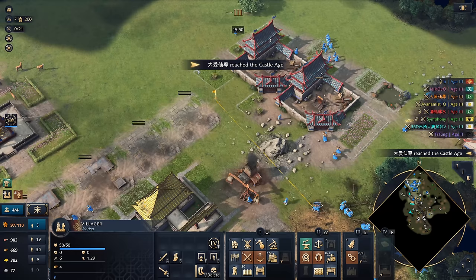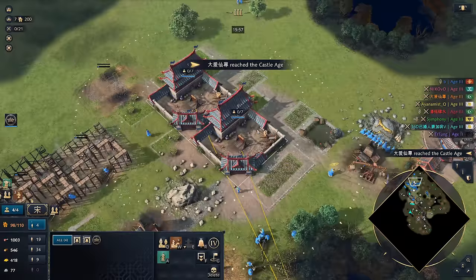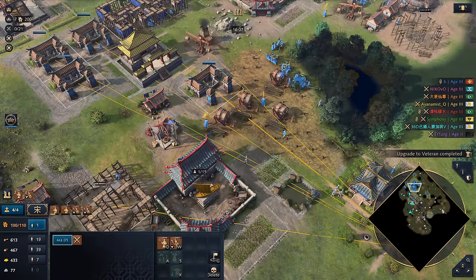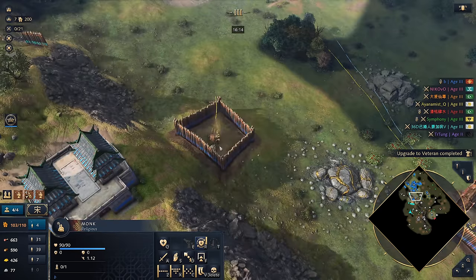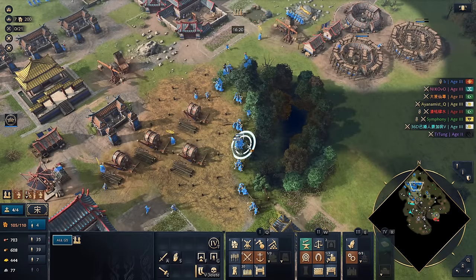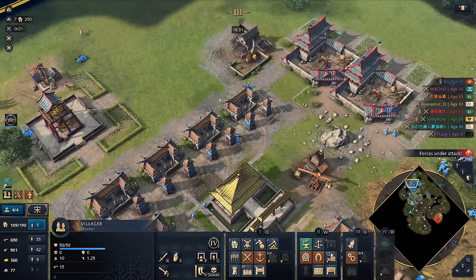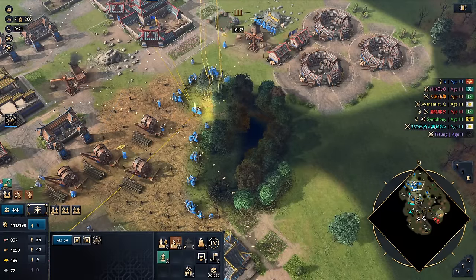Now we're going to throw down our barracks — a little bit late on throwing these down. We're making sure we always throw them down in a certain way. Seven barracks should be enough for the moment. Supervise over here, get another couple of vills down. Looks like he's given up on the relics, which is wonderful. Red is down here as well — a lot of players are on this side by the looks of it. Grabbing all of our eco upgrades. Be careful with the scout — we need to keep you alive. A huge amount of vills going idle right now.